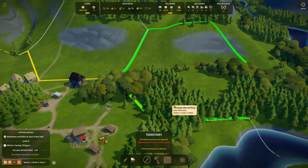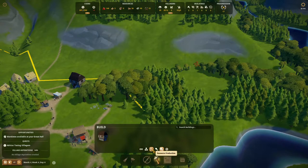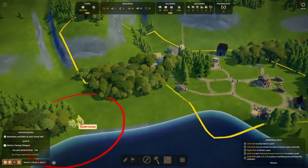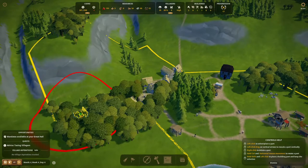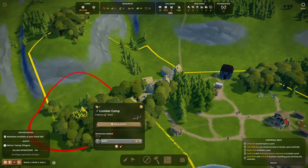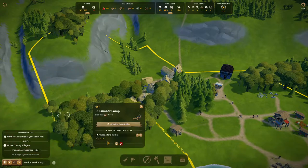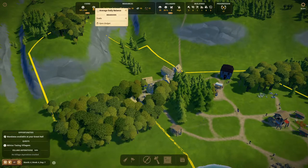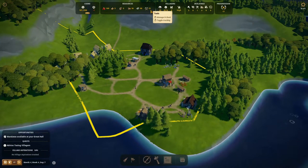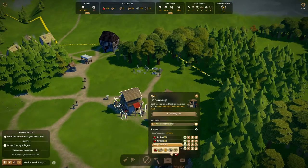We don't have the money to buy this territory right now because we need 250. But we can get a wood cutter here and chop these trees, then later get to those trees as well — placing it a bit far away from the housing can be very beneficial. Let's build it. It'll cost us five tools. Why we're running a deficit is because of trade — we traded for tools, and we already have 15 now, so that's going well.